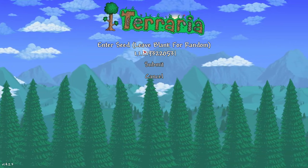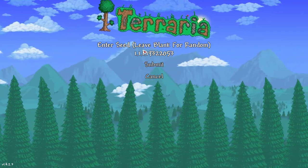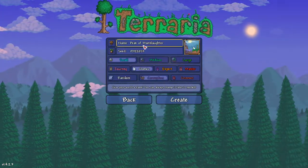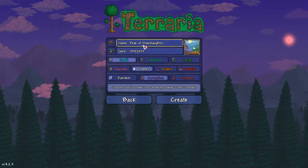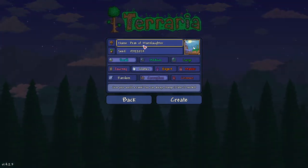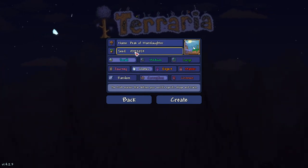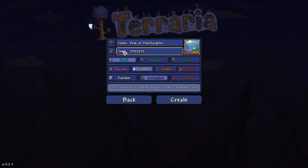This is for PC, by the way — not Mac, not mobile, not console, just PC. If you got it back, it'll work. Submit. Now, the name of the world does not matter — 'Peak of Manslaughter'? Sounds lovely — doesn't matter. The seed number does matter, of course. You're looking for the proper seed that'll generate the world, so the seed number absolutely matters.